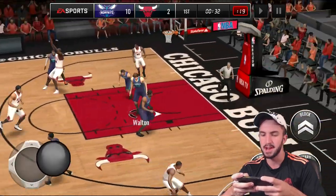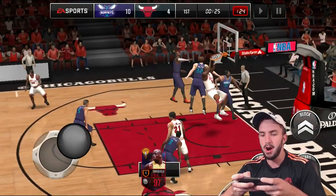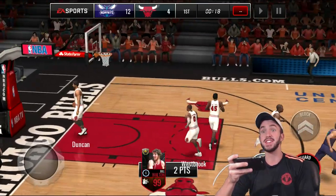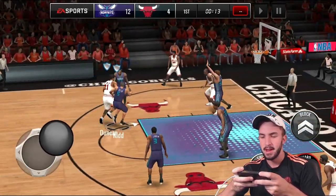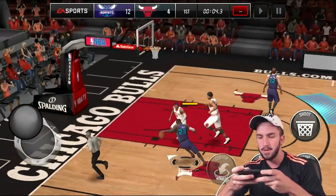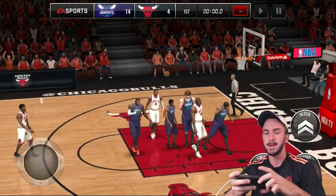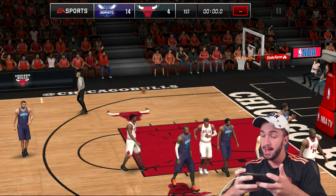Let's get at least one block this quarter. Tim Duncan got the in the paint ability — bring it in. We get the rebound — he's a freaking 99 overall, it should be an easy rebound. Hit him with the step back once again — way outside, and he still knocks it down with like three people on him. Jason Kidd just blocked Tim Duncan. LeBron James, go get that ball. The wide open mid-range, plus seven — that is money. That's how we finish off a quarter: 14 to 4 with a big man. 14 points with a big man is pretty impressive — we didn't even get that in one of our quarters with Walt Frazier.